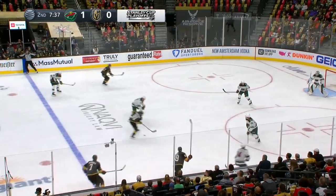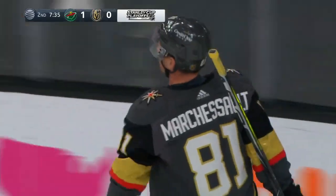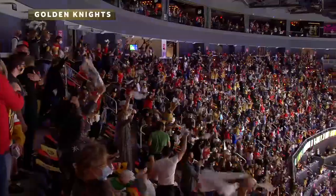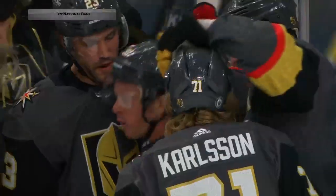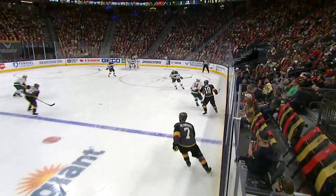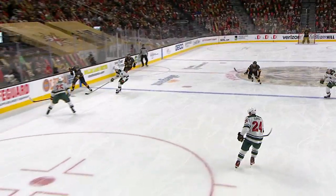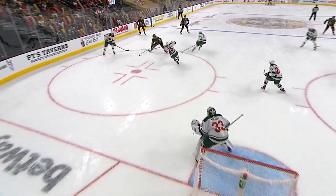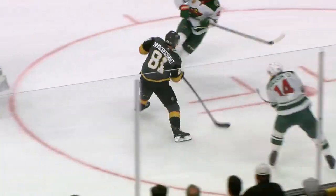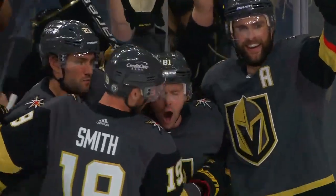Riley Smith into the Minnesota zone. Here's Jonathan Marchessault — wrist shot — score! And the Golden Knights come right back. Jonathan Marchessault ties it, just 18 seconds later. A quick one — little inside, little toe-curl drag rip, bar down. As Jonathan Marchessault — look at this shot. That is off the stick in a hurry and past Talbot. Jonathan Marchessault tying it at one.